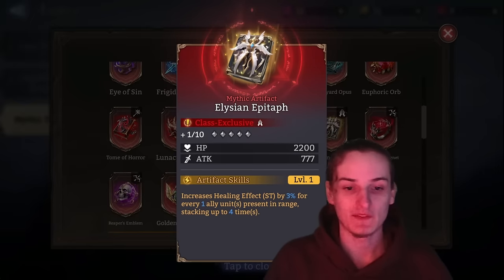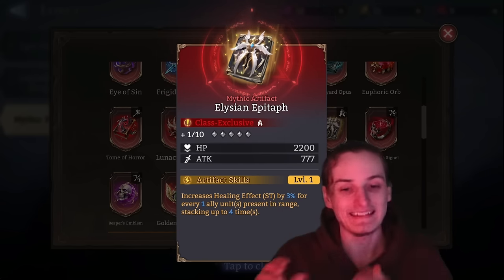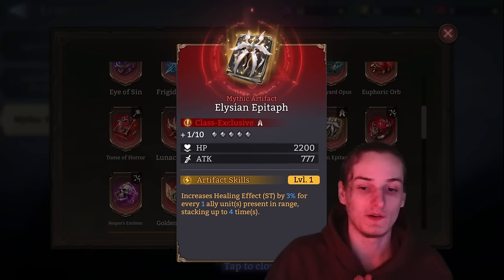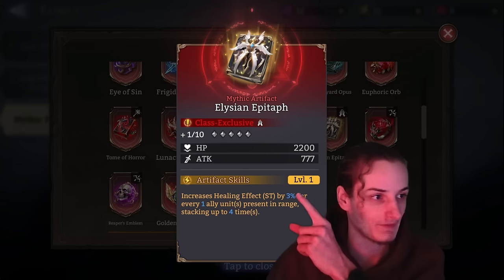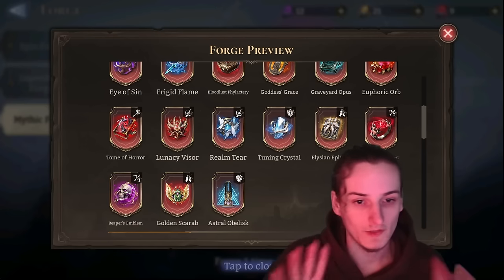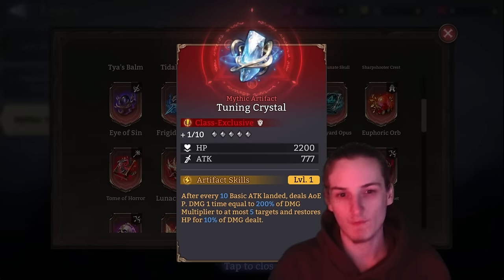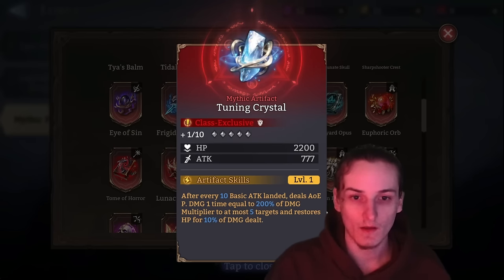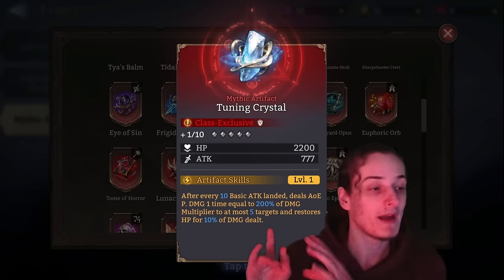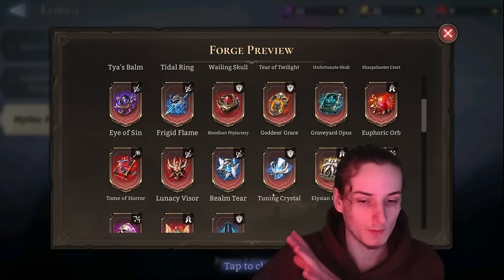Elision Epitaph — there's a bit of a misconception: it says 'increases healing effect (ST)' — ST stands for single target. So this artifact has no place on heroes like Eluin. Preferably put it on your Vortex to increase healing effect by 12–13%. Keep a single copy; as with all healing artifacts, that's all you need. Tuning Crystal is uninteresting for the general player, but keep one copy in case you pull Gun Torador or even Cyrus — it might be useful in Codex guild boss.